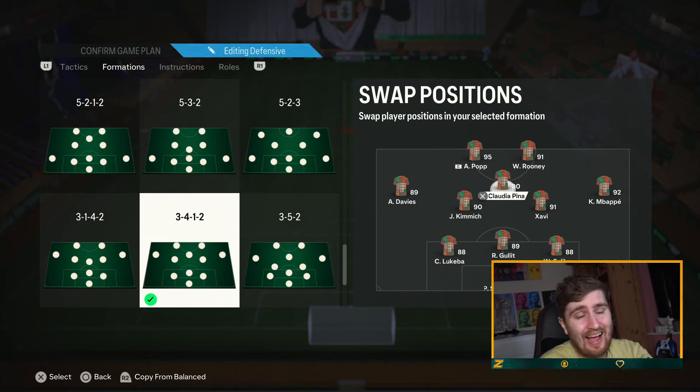Outside the box, long ball or incisive pass — either of those are very nice. I think Pinner, or Pina (I don't know how to pronounce it) — she's a very good value card, one of the best value SPCs we've had this year. For 150k she's top tier value: she has incisive pass and finesse, she's perfect in CAM.